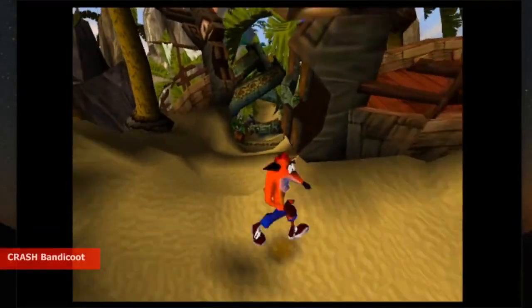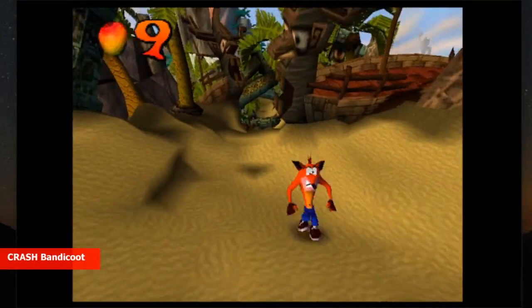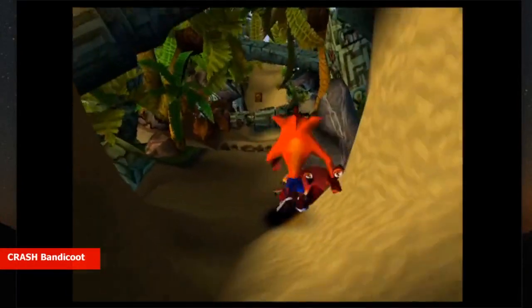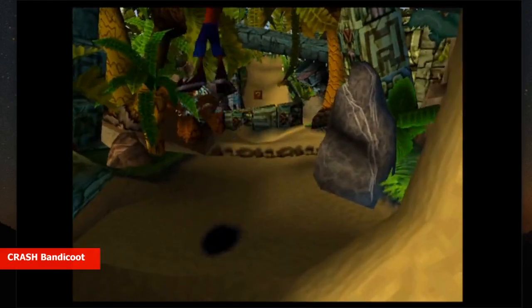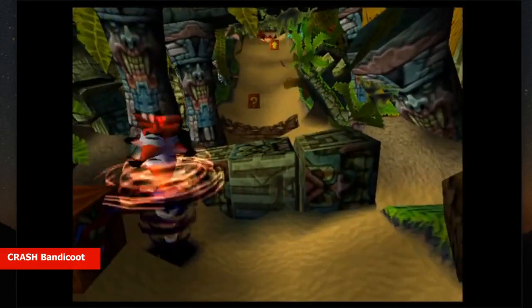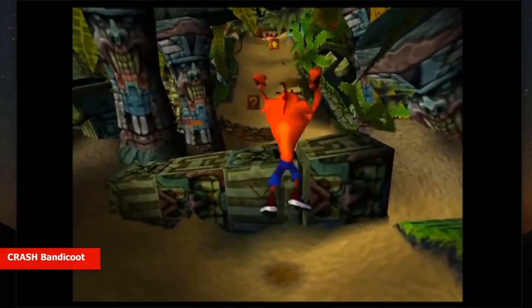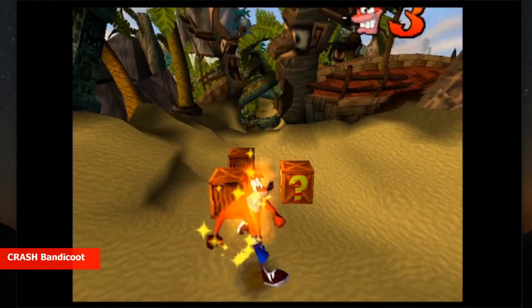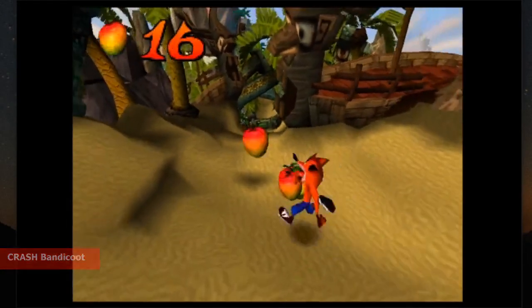If Mario and Sonic had a lovechild, it would probably look something like Crash Bandicoot. Crash Bandicoot is a 3D platformer video game developed by Naughty Dog and published by Sony, which features the furry and feisty Crash, who uses his signature tornado spin move to take down obstacles and enemies. With over 6 million copies sold worldwide, Crash Bandicoot is the ultimate PlayStation 1 mascot and one of the most successful video game franchises ever.